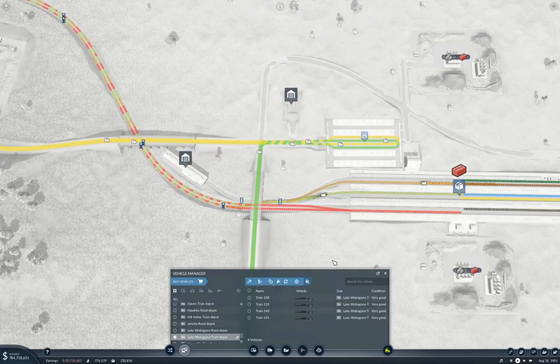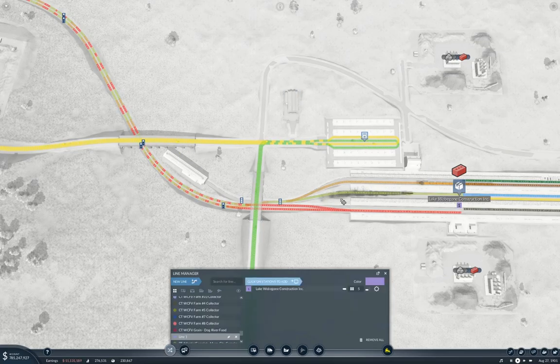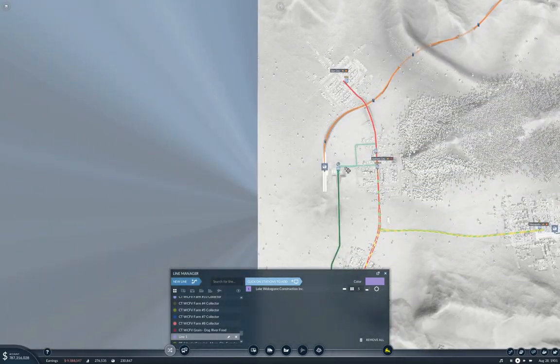Now we need to set up a new line going from way over here down to here - and we got the proper notification. This is a cargo train and it's going to be called 'Lake Woebegone Construction to Gotham'.